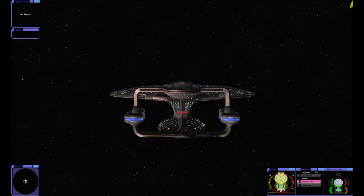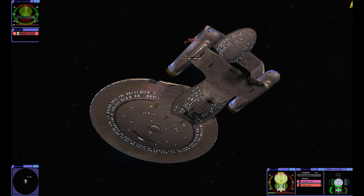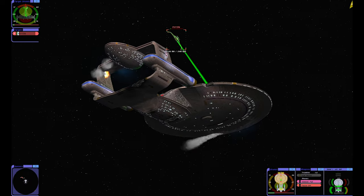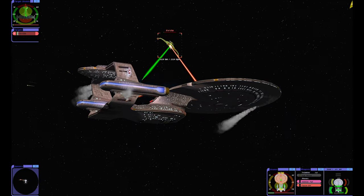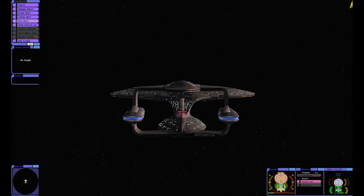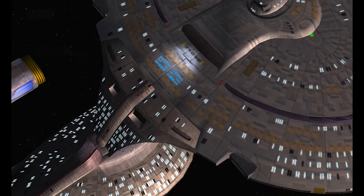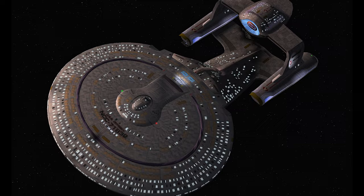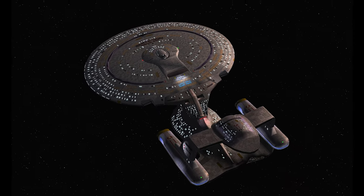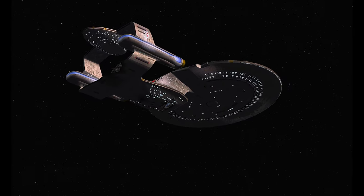They have hull breaches on multiple decks. They're draining our dorsal shield — I need a phaser array and quickly. Hull integrity at 25% — we got him severely damaged. Destroyed! Shields at 50%. We got him, but that was a lot closer than it should have been. Missing that full barrage of eight torpedoes almost cost me the battle. My nacelles are jacked — but we won!